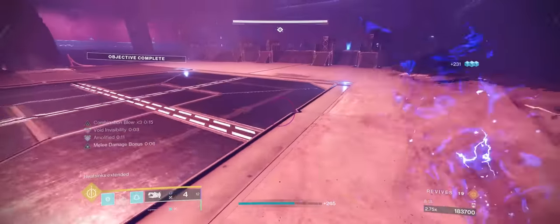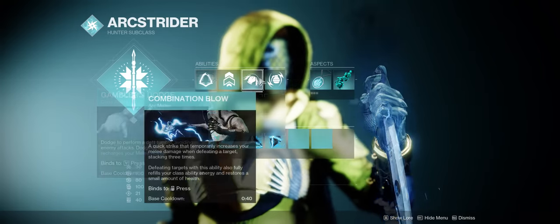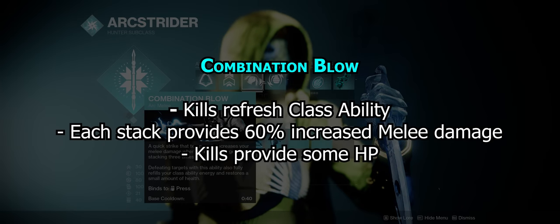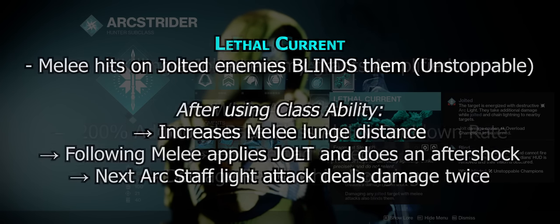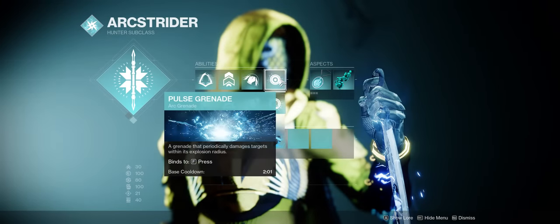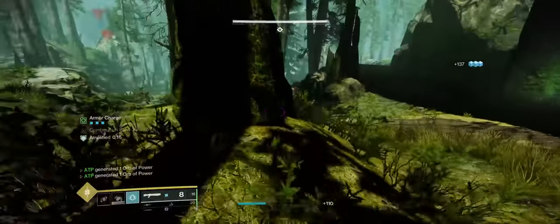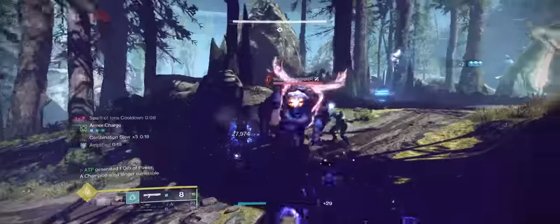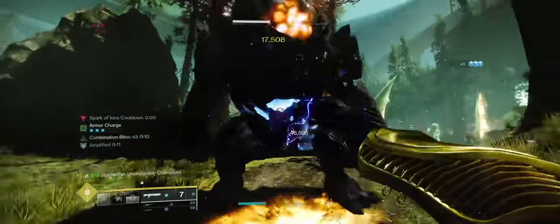For your subclass setup, you want Gambler's Dodge so that each time you dodge near an enemy you regain your melee. Your melee should be Combination Blow, so that each time you score a melee kill you refresh your class ability, increase your melee damage, and gain a little health back. Your aspects should be Flow State and Lethal Current to keep jolting enemies and maintain amplification. The grenade is your choice — I prefer Pulse Grenades, but Flashbangs are a great option too as they blind enemies and are intrinsically Unstoppable. For Fragments, I use Shock, Resistance, Feedback, and Ions, though some people swap one or two for Magnitude, Amplitude, or Volts.